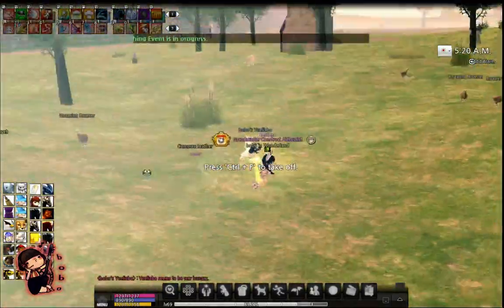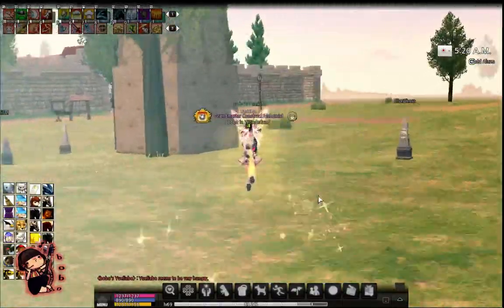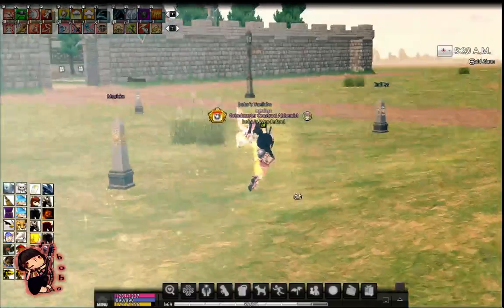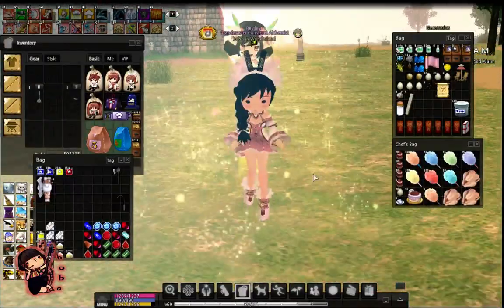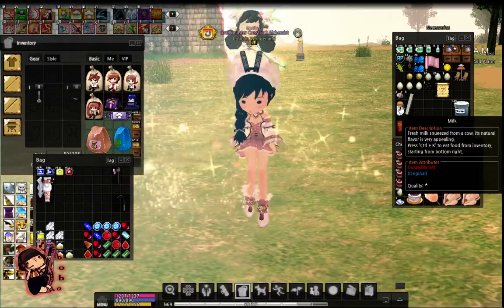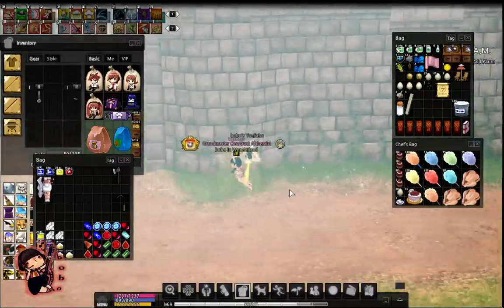I'm going to leave these turkeys here for those who actually need them — I'm not going to kill them because that's a jerk move. The other ingredient you will need is milk. You can gather milk outside of Dunbarton from cows.